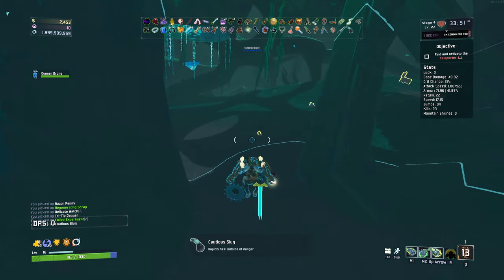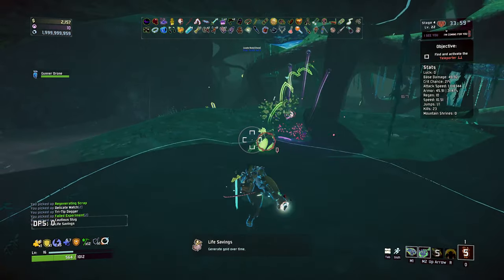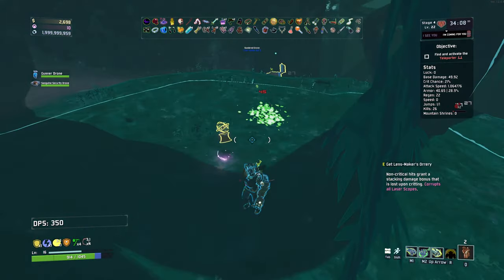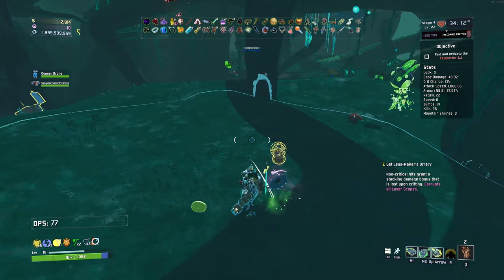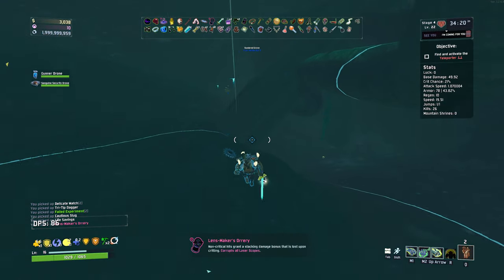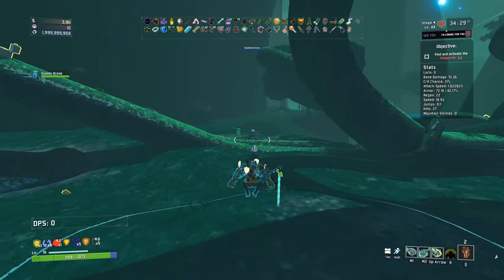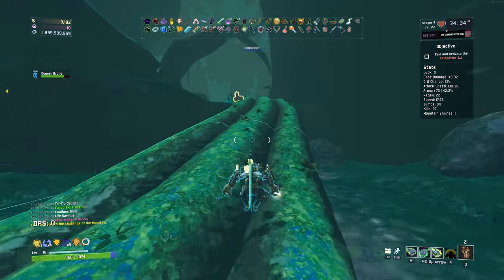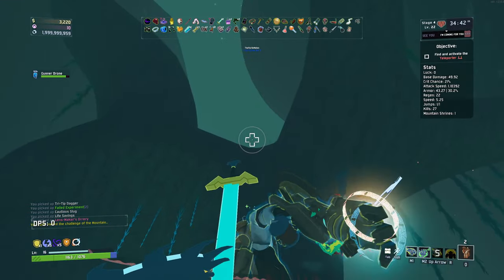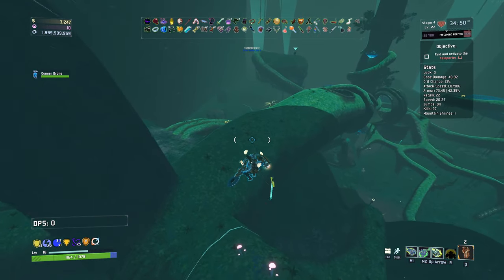We've got one of these here. Replaces laserscope's non-critical hit stacking bonus. Non-critical hit is a stacking damage bonus that is lost upon critting — yeah, we might as well go for that. Seems decent. There's our shrine, at least. And here's our legendary chest — 4,900 we're looking at. That's quite expensive, but we should be able to do it just fine.